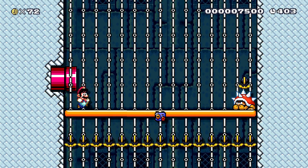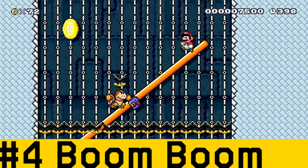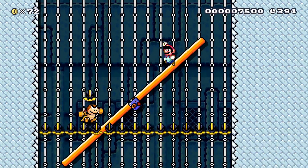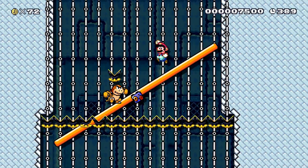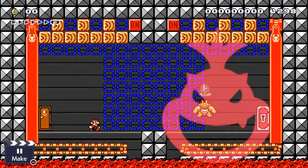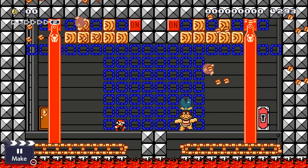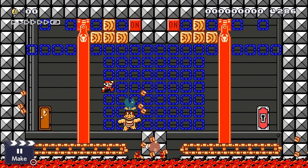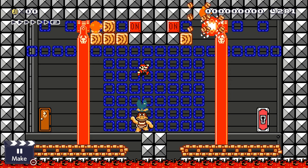Mario Maker 1 was in desperate need of more bosses, but it never got any. However, Boom Boom was added in Mario Maker 2, and in my opinion he's way more useful than Bowser and Bowser Jr. His attacks are a lot easier to predict and a lot less chaotic, which means he can be used in many more situations. This also makes him useful for custom boss fights, which is why I used him so much in my boss fight video. He also acts slightly differently in each theme, adding a bit more variety. Boom Boom is a very useful new addition, and I'm happy they added one more boss.